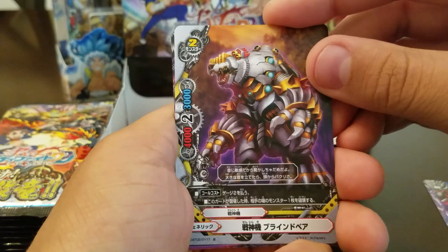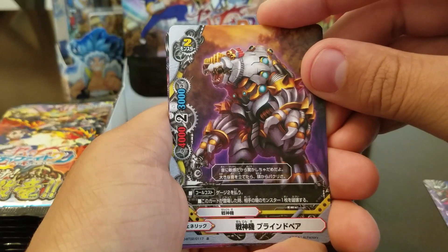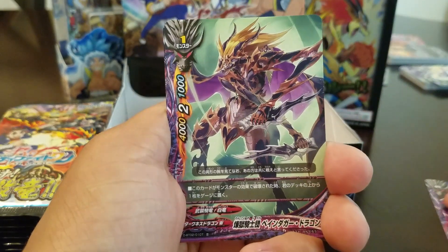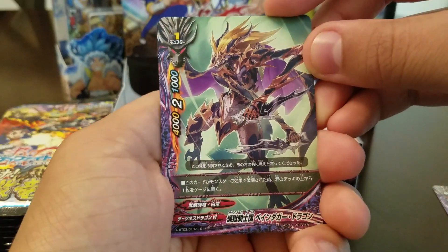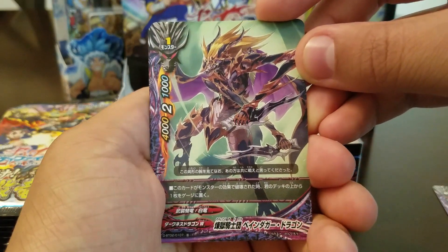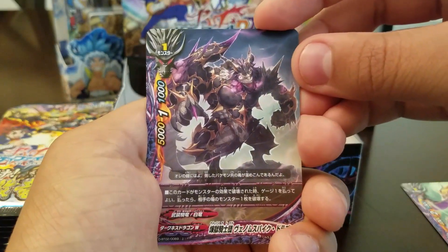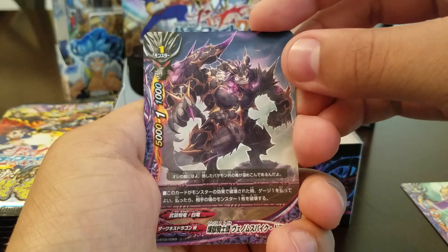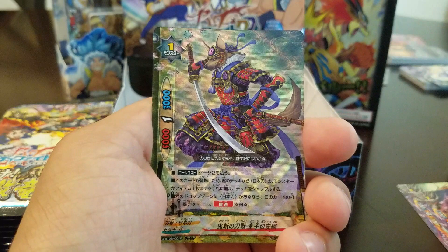But my cards are just getting so strong. This is the 4K. We have Polar Bear. Pay gauge. When this card is summoned, destroy a monster on your opponent's field. And you get a gauge when this destroys a monster.